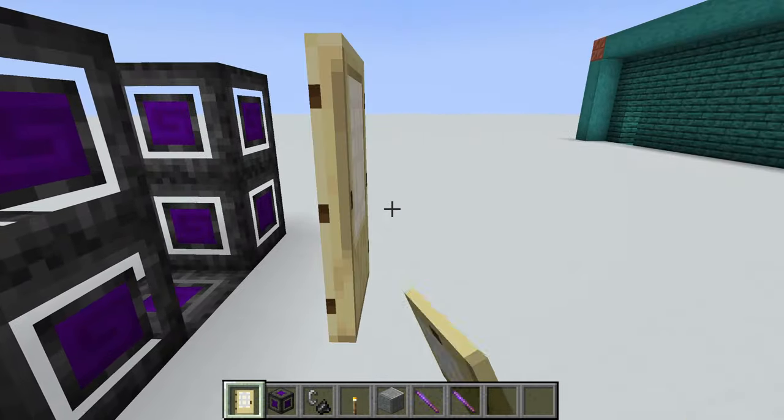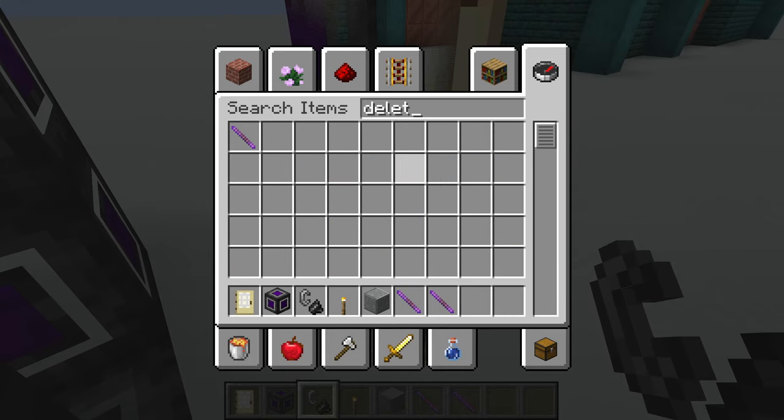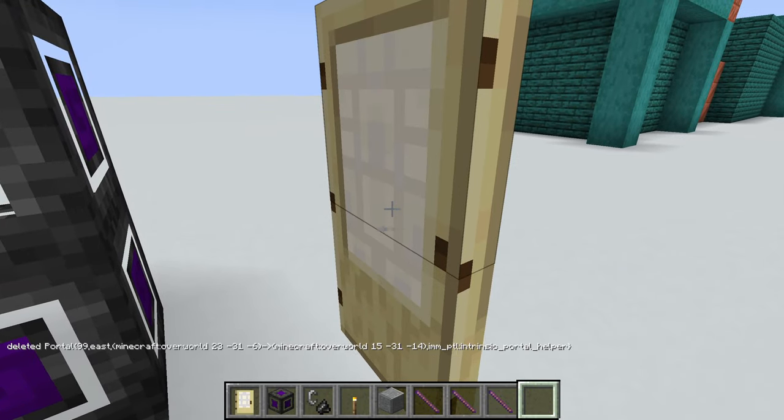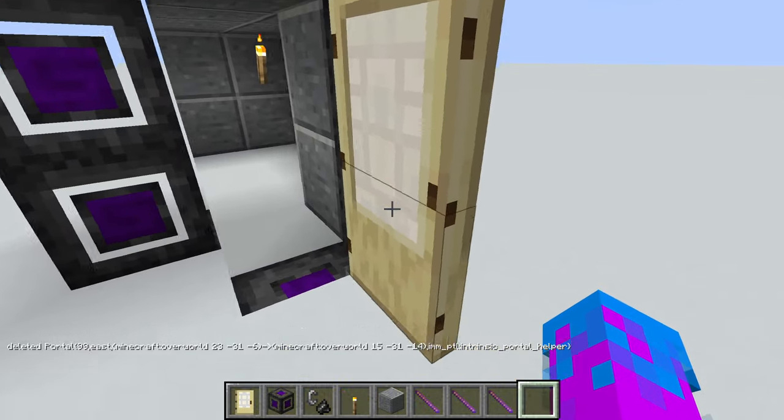But of course it's not perfect because from the other side it looks really bad. So we're going to search delete, grab this stick, and then hit the back of it like that. And now it's pretty much perfect.